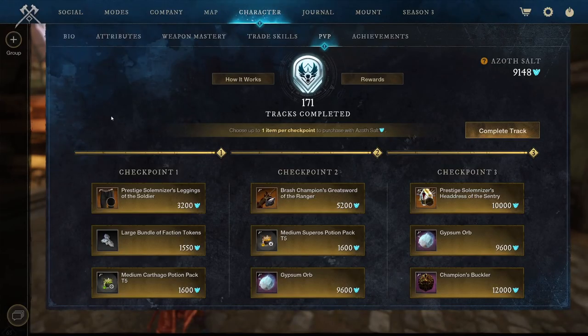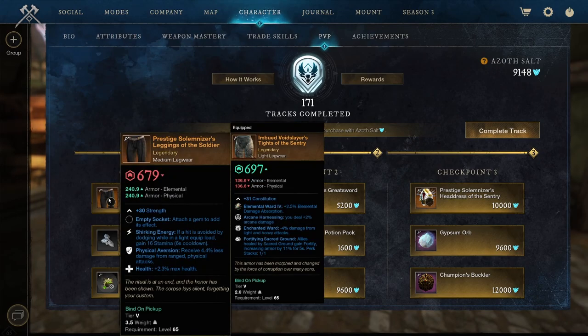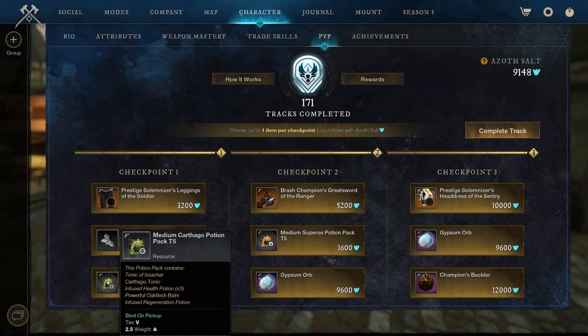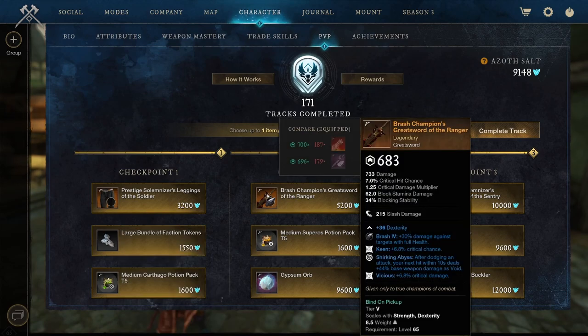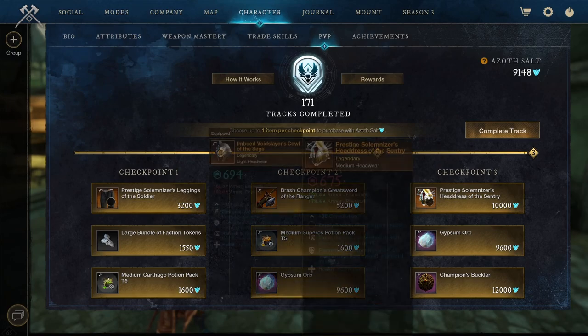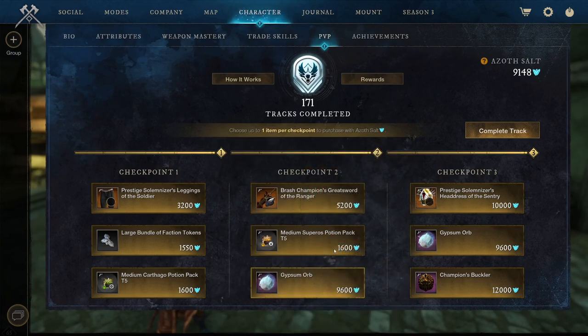The next track — we see a couple legendaries but nothing that seems like a named item. Prestigious Totalbizes Legging of the Soldier: Strength, Shurken Heals, Physical Aversion, and Health. Large bundle of faction tokens and medium Cartago Potion Pack tier 5. We got the Brash Champion's Greatsword of the Ranger with Dexterity — Keen, Shurken Abyss, and Vicious. Don't like Keen on weapons. Got medium Suprose Potion Pack and Gypsum Orbs — don't pick those, they're way too expensive, especially with like 50,000 for our special items.